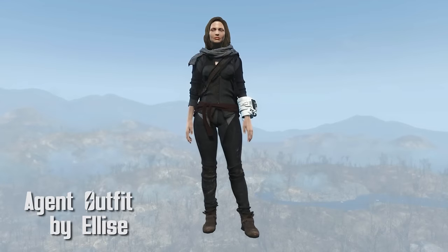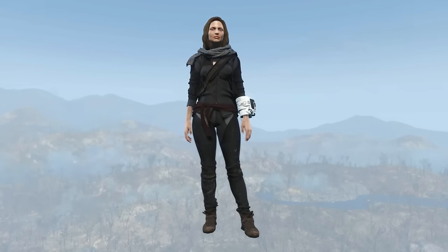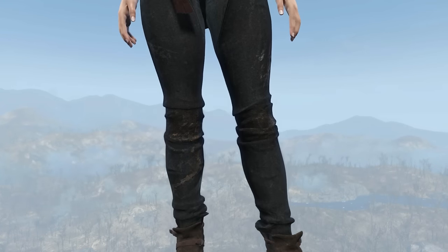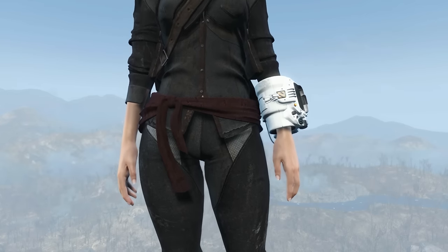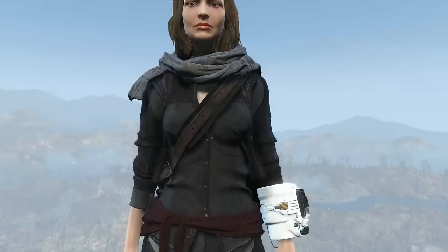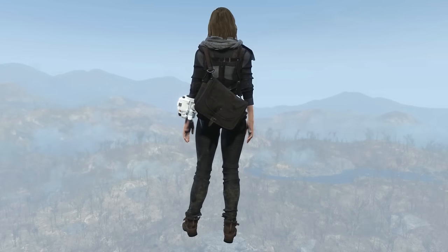Agent Outfit by Elise. This is a combination of a number of mods to create a wonderful piece of armor. Only female characters can wear this. As you can see, this is a dark piece of armor for when you want to be casual. Damage resistance properties of 10 for ballistics, energy, and radiation, along with a boost to endurance and perception by 1. This thing is very nice — dark and deadly, beautiful.